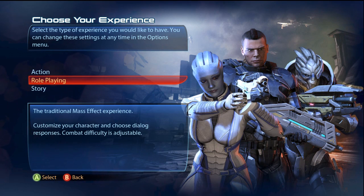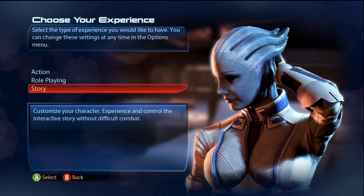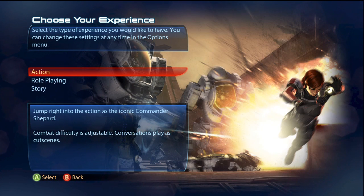When starting up a new playthrough, you'll be asked what type of experience you want. Roleplaying is the mode you'll be familiar with if you've played previous Mass Effect games. The new modes — Action and Story — are an effort to branch out and appeal to more gamers. Action simply takes out the dialogue wheel, but Story dumbs down the combat quite a bit.